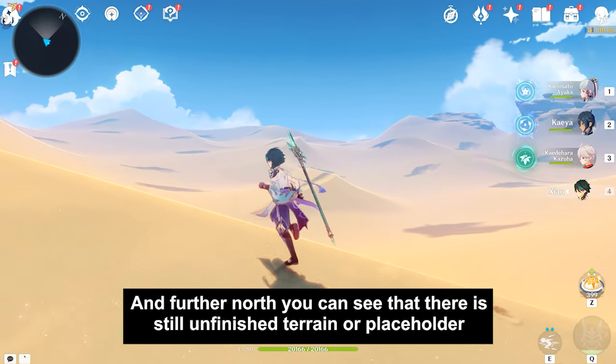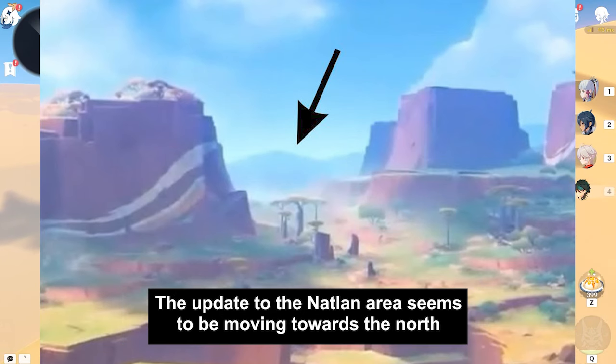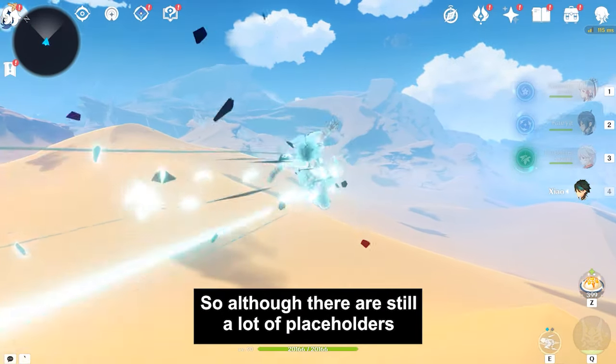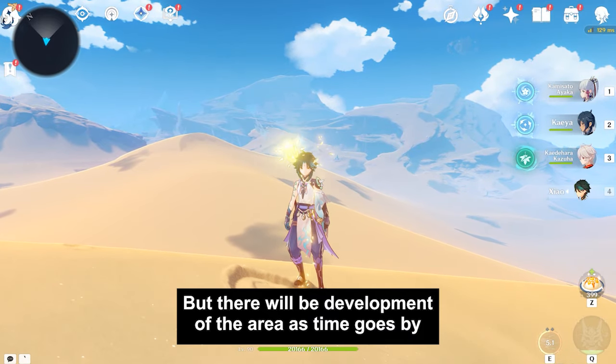Further north, you can see that there is still unfinished terrain or placeholder. The update to the Natlan area seems to be moving towards the north, so although there are still a lot of placeholders, there will be development of the area as time goes by.